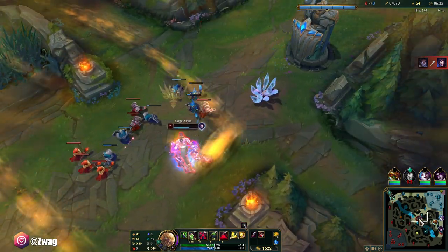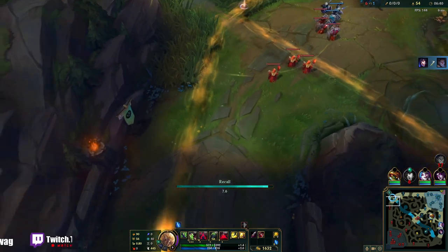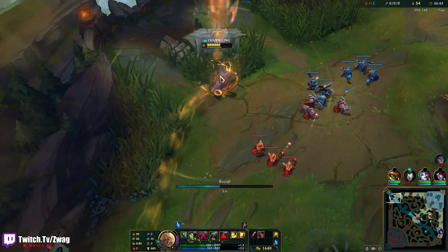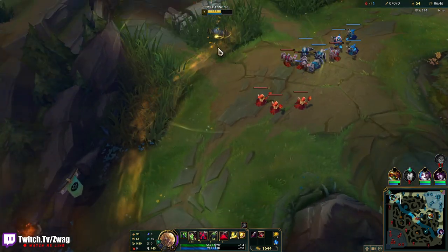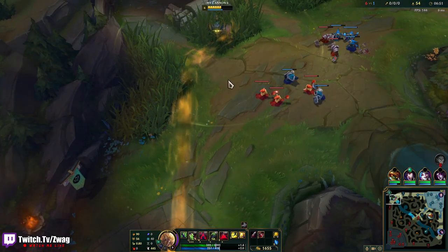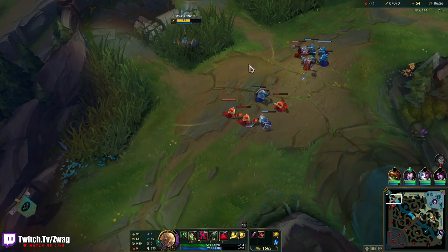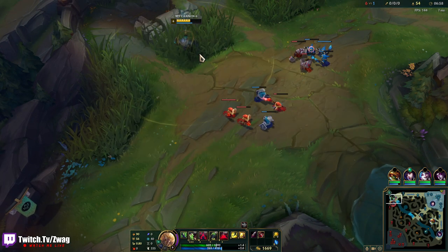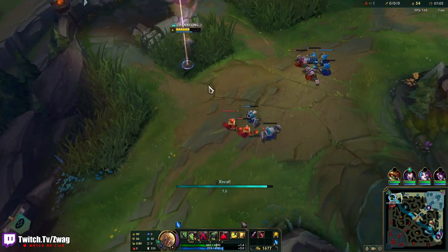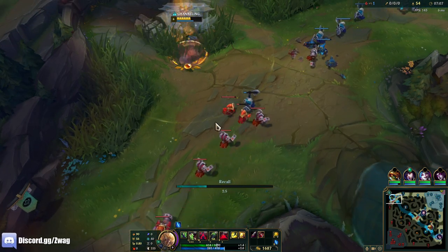Oh my god, my team's getting destroyed. He died to minions, let's go. The skin has so much visual clutter. He didn't recall — unless it's a bug. No, he's right here. Thing is, I feel like I won't be able to kill him because he's just gonna dash away or flash. Does he know I'm here? It's so weird how scared he's playing. I'll just reset.